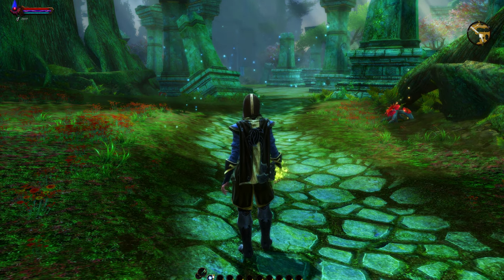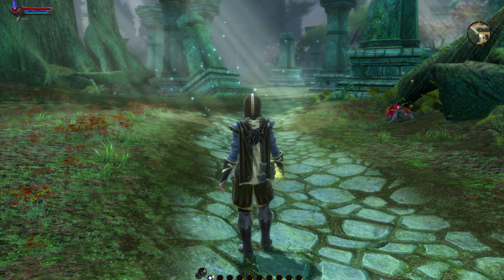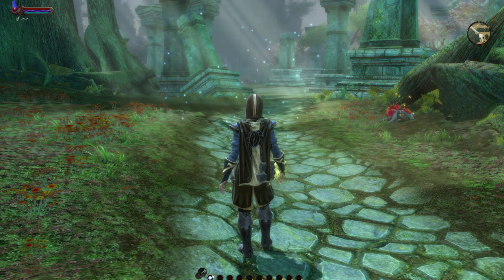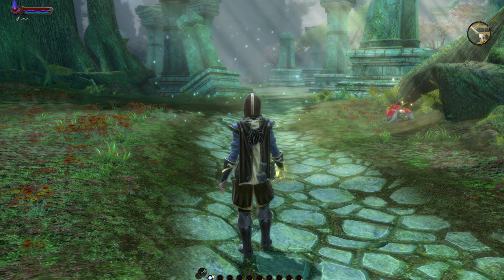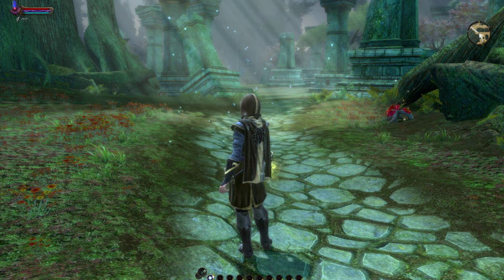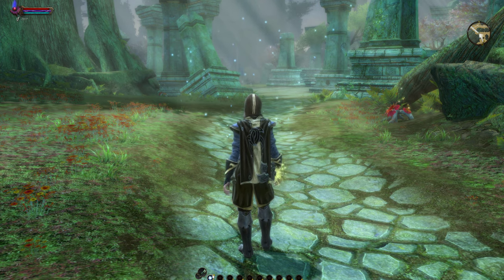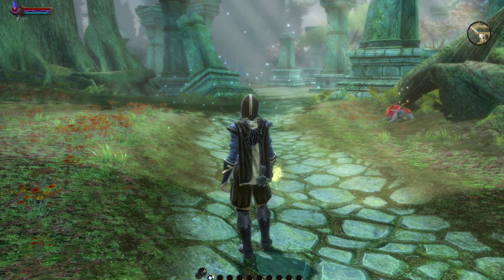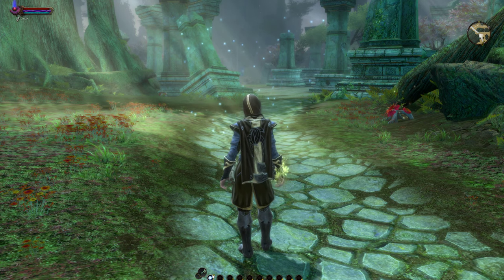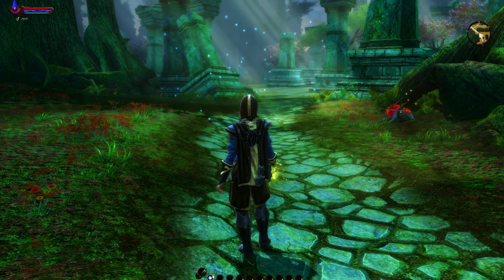I'll put it on the standard effects on the vanilla game, and as you can see the game is quite gray looking and flat — the colors aren't very vibrant or sharp. If you look at the actual character here, the design down her center back looks rather faded, and the metal boots and her weapons don't quite look like natural metal with a proper reflection.